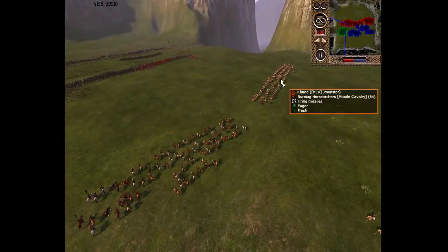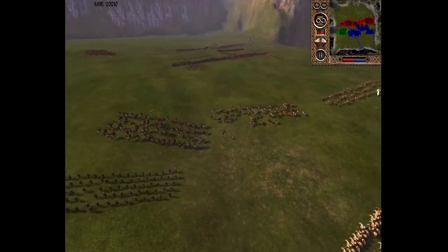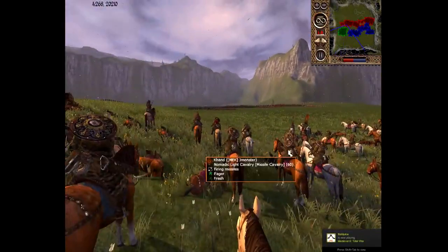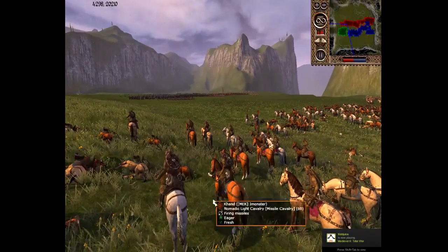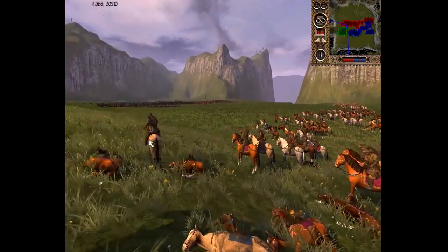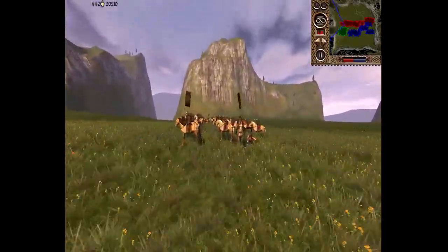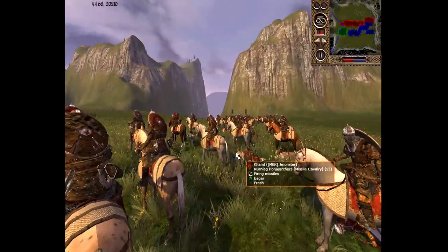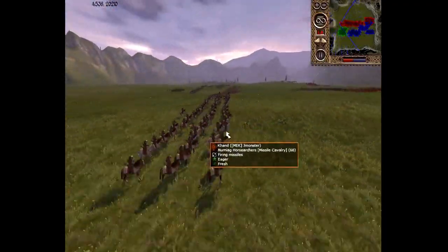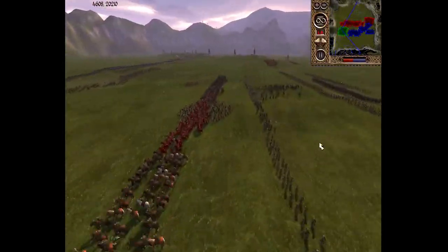Over here on the other side it looks like they're just flinging arrows back and forth. JMonster has four — yeah, four Archer Cav, some Nomadic Light Cavalry mixed in with some Nurad Horse Archers. They're not too bad — they're the lowest tier Archer Cav unit Khand can bring, but they have a nice little shield bonus on their backs. It's not too effective right now since they're aiming the other way. The Nurad Horse Archers are the third tier — below Brotherhood of the Bow and the Chiefs of Vanguard, the 33-unit Bow Cav.